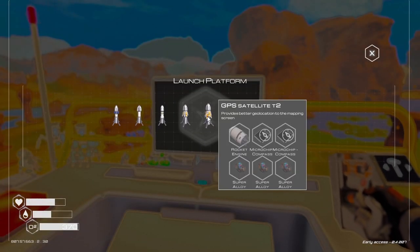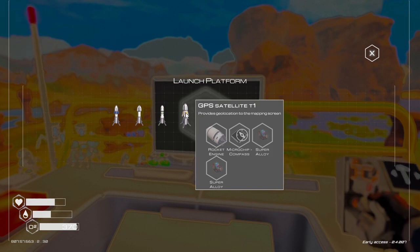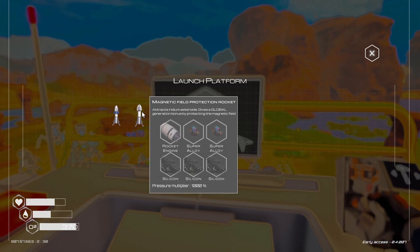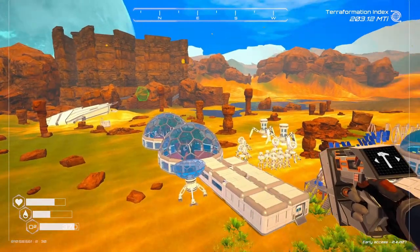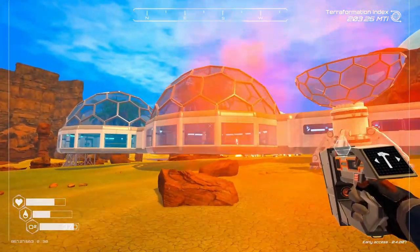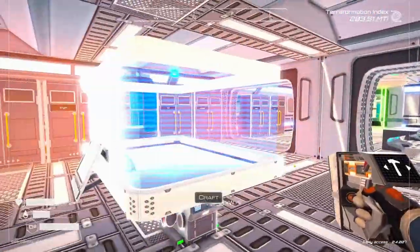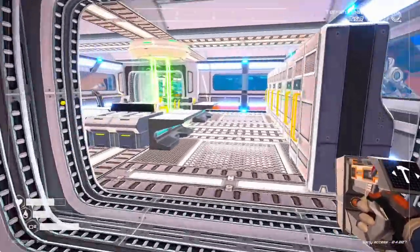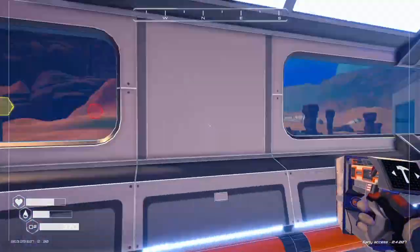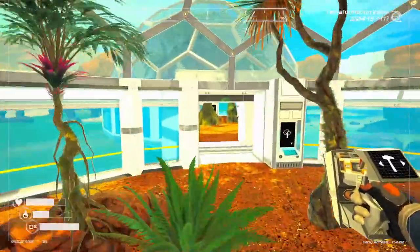The GPS rocket says it provides better geolocation to the map screen. I don't know if sending two would add more. I did just send up one of the rockets to bring in uranium because I was running really short. I also set up a second biodome.